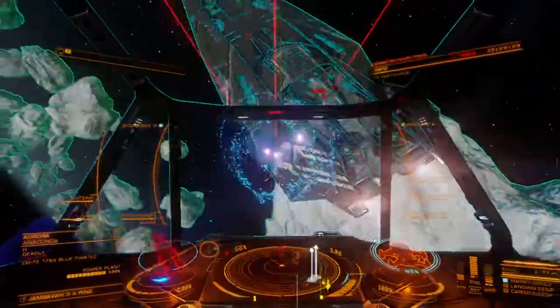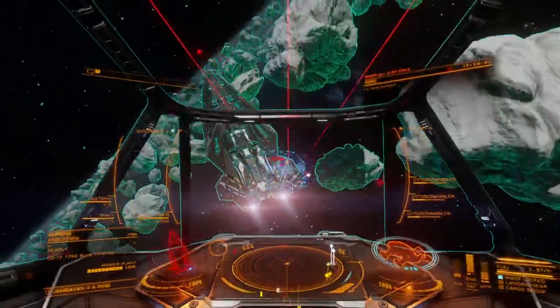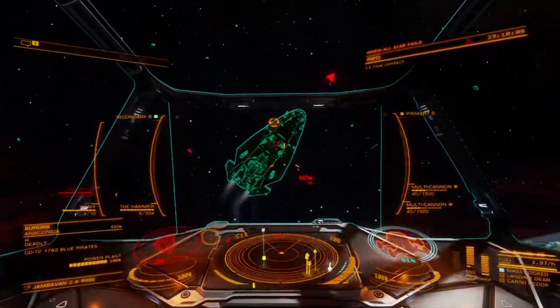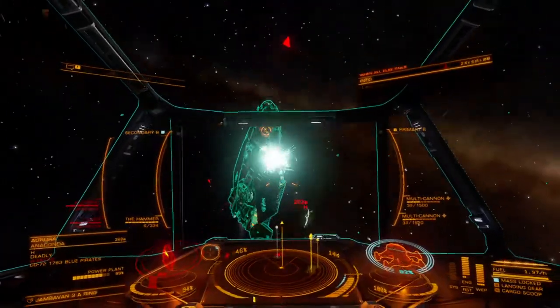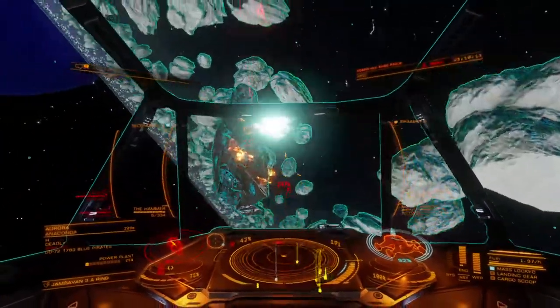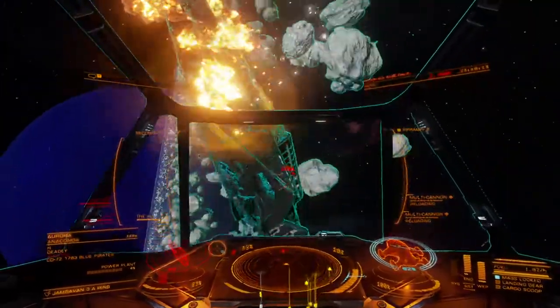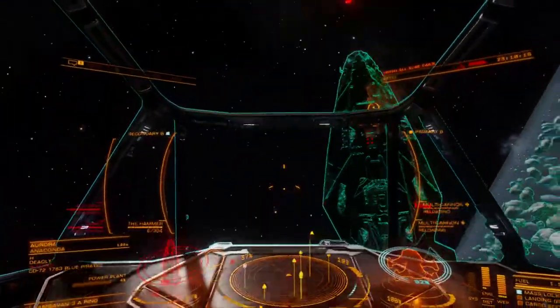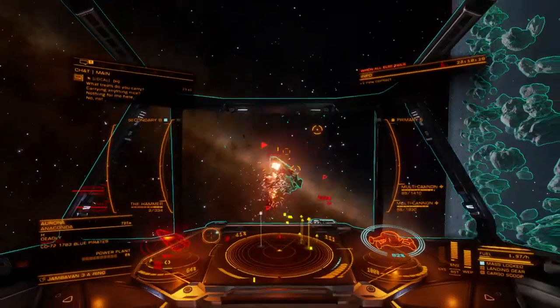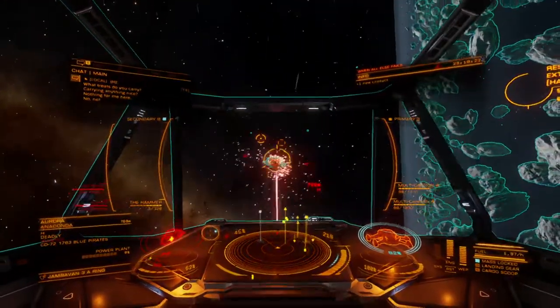These weaknesses are devastating in PvP encounters, since the current meta forces very high speed jousting turns that carry opponents in and out of optimal range long before the Cyto Scrambler's burst can complete. This means that effective applied damage is very small compared to established favorites like the Railgun and Plasma Accelerator.